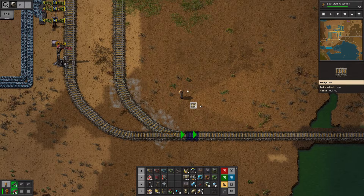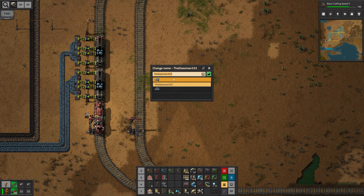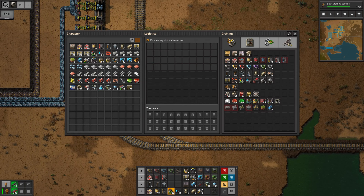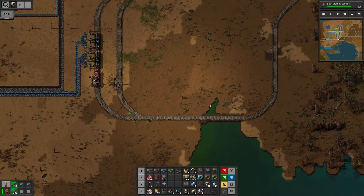We're gonna do the same thing on the other side — join the rail. I wanna grab myself another train stop. We set this up right there and I'm gonna rename this to 'unload stone.' Let's also get a bunch of signals going. Before every intersection we want a chain signal, and after the intersection a rail signal, provided we have enough space for a train afterwards.